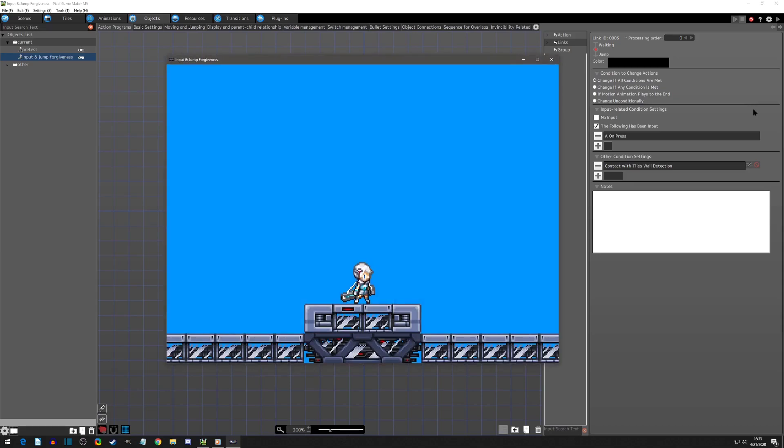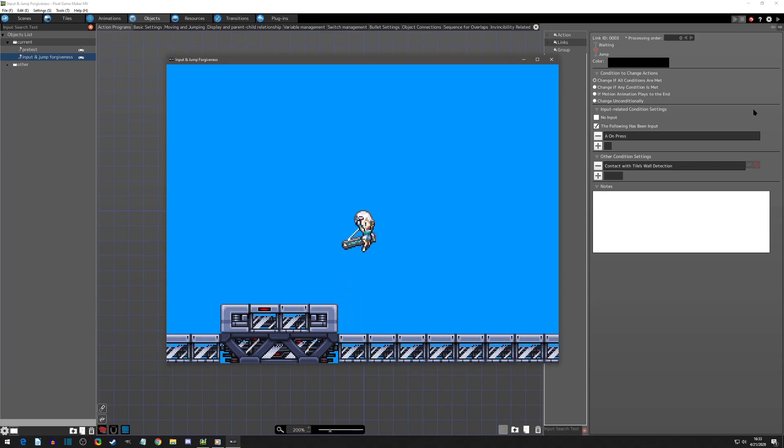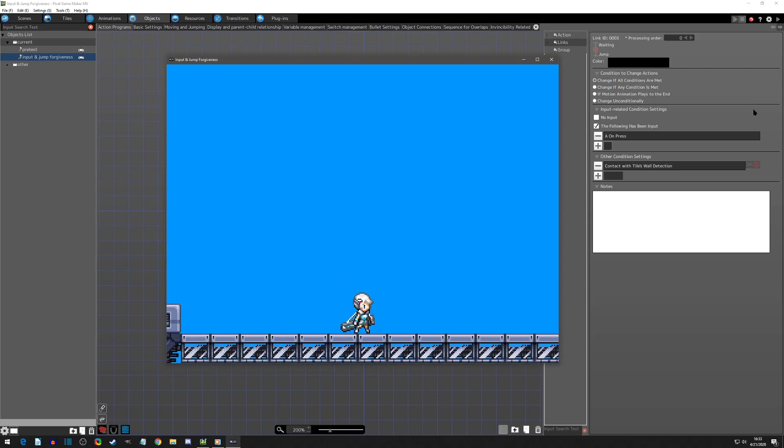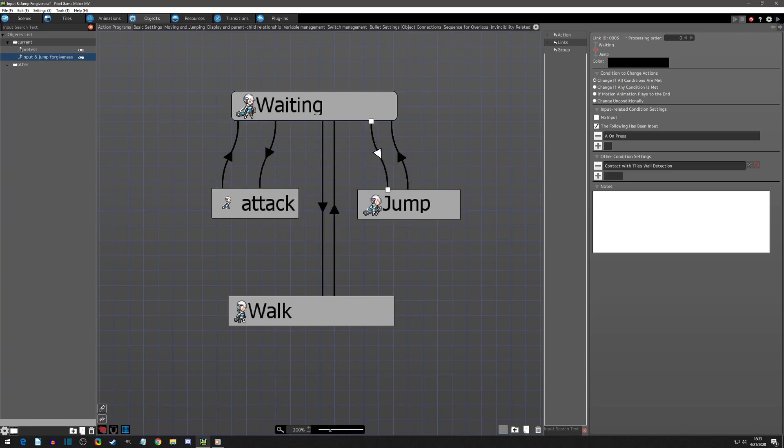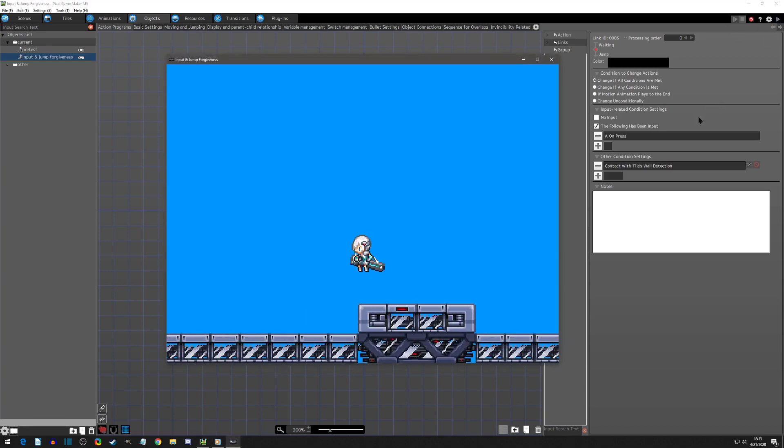Hit OK, then play test. This is the issue with no input forgiveness on jumping: when you jump, the player might think they're actually on the ground again when really it was a split-second, one-frame difference where the player wall detection was not on the tile — and it leads to clunky-feeling jumps. Let's change that and give it 15 frames. Anywhere from 10 to 20 frames is generally a good input forgiveness range, though you may need to go a little higher or lower. With a 15-frame weight on jump, I can press it just before I leave the ground and still jump.